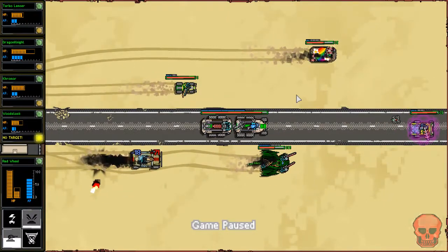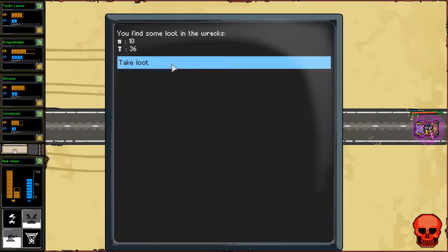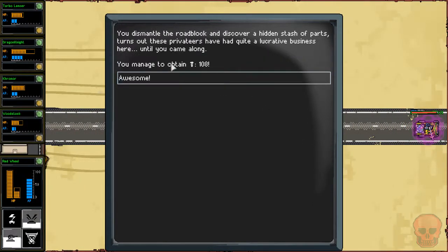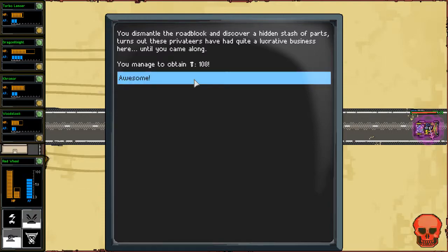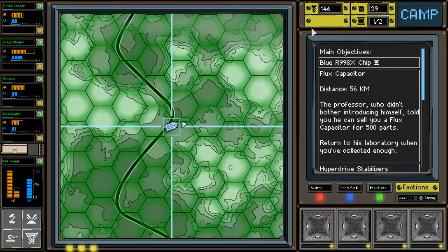That should be it. Everybody's shields are doing pretty good — Dragon got hit a lot for his health, but everybody's looking pretty good. That was a good fight. We got 10 fuel and 36 scrap off of that. We also managed to obtain 108 scrap — you dismantle the roadblock and discover a hidden stash of parts. We've literally come from having two vehicles, now I have four vehicles and 146 scrap.